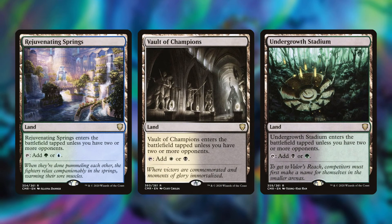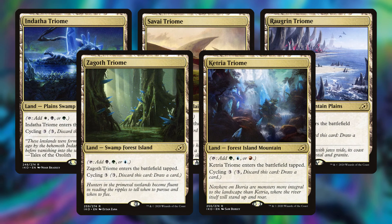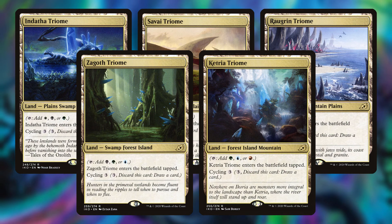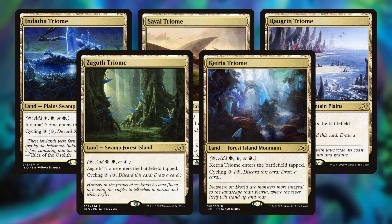Then we have all of the Triomes from Ikoria: Indatha Triome, Savai Triome, Raugrin Triome, Zagoth Triome, and Ketria Triome. These are really great in the deck since we can fetch them with things like Three Visits and Skyshroud Claim — if we can do that early on it really helps fix our mana. If you don't want to pick up any of the expensive non-basics, I at least recommend these.